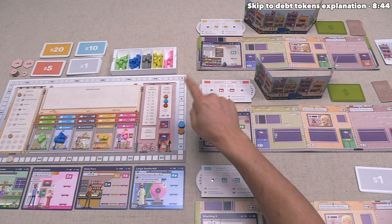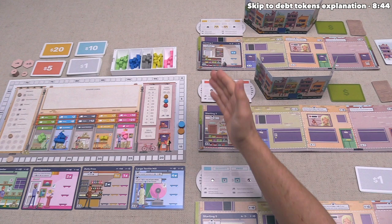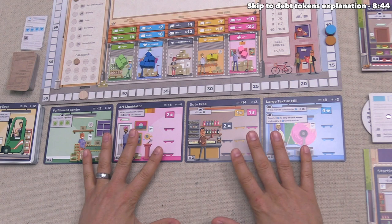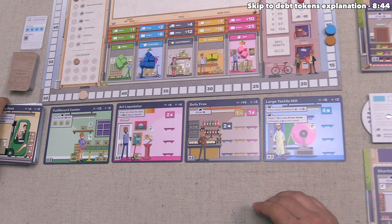On their turn, each player has three options: start an auction for one of the public buildings on the market, buy a building straight from their hand of cards, or pass. The orange player has decided they'd like to start an auction, so they must select which of the four face-up buildings to auction. Note that there is also a face-up card on top of the deck, but you cannot start an auction for that — it just previews the next card.